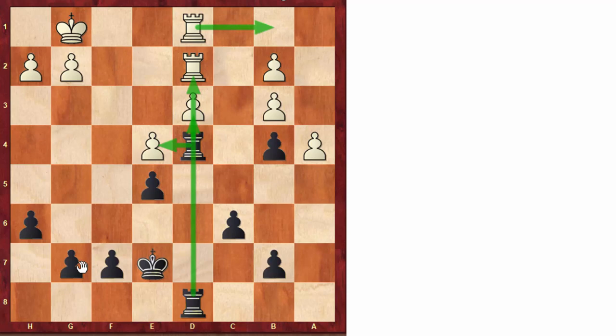Black continued with the move g6. By the way, black's player is Capablanca, a former world champion. The idea is to play f5 sooner or later, putting more pressure on these pawns. That's why white played the move g4, to try to stop or make this plan harder to accomplish.